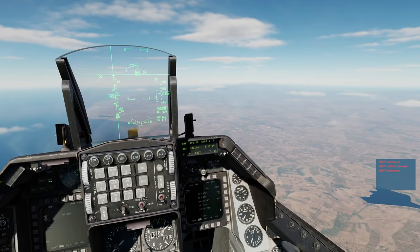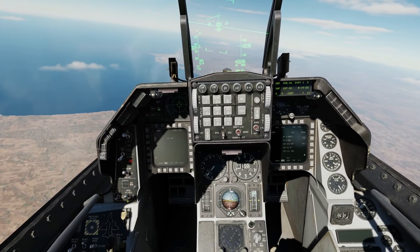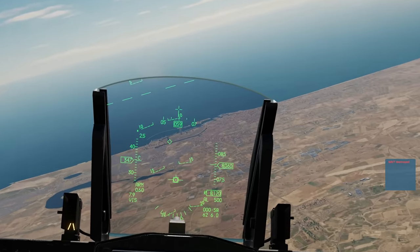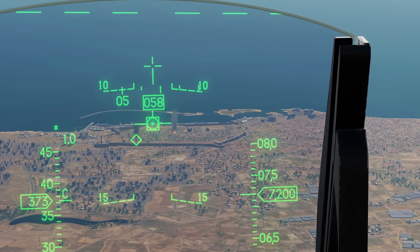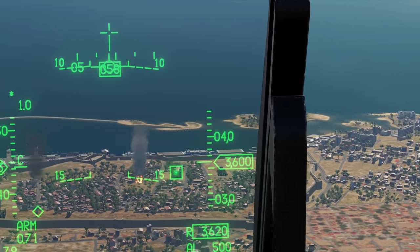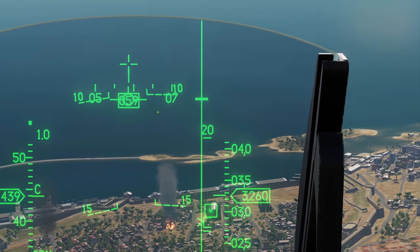Next, for roleplay purposes we've got to go and bomb the monastery in visual mode. So from pre-planned, we're going to go to visual. We are now going to use the HUD to designate the SPI for the target. I'm going to fly towards the target. Now look where the FPM is — you can see it's got the target designator box around it. I'm now going to use the RDR cursors to move the target designator box and press TMS up when it's on the target. The usual bombing symbology appears — ASL, DLZ, drop queue, and FPM.